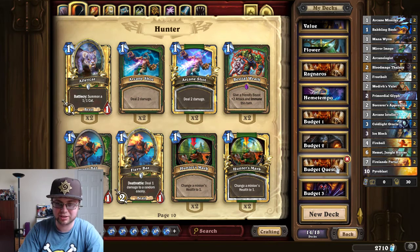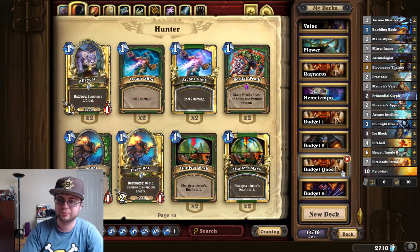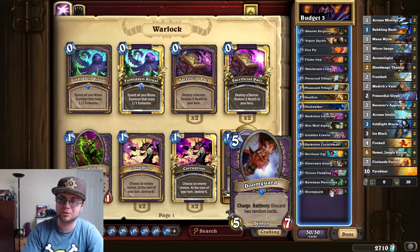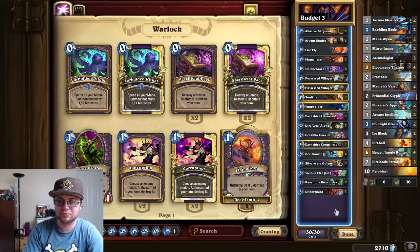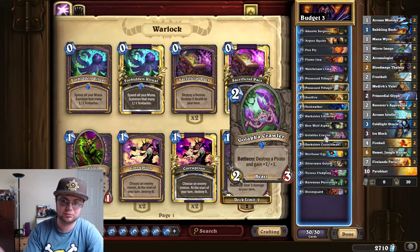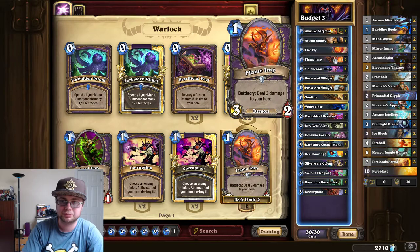The second warrior deck is the only budget deck I made that involves a quest. The third budget deck is the good old standard Zoo with the new improved Un'Goro cards. We run one Golakka Crawler for diversification — it's useful against pirates, and if not, it's a decent 2-3 vanilla. The star of this deck is the discard mechanic package.